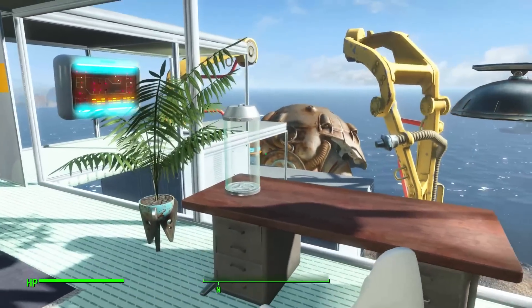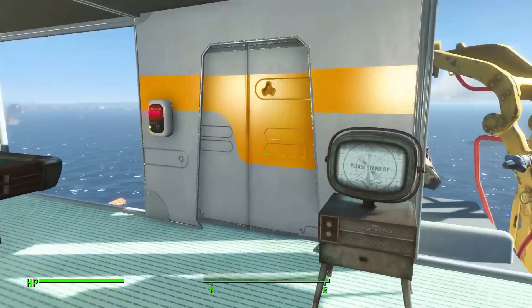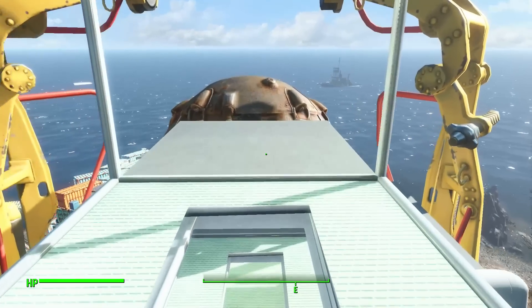As you can see now from my room, from my desk, I can see my mecha robot. How to go in the robot, you say? Well easy — first of all, you need to input the password. Alright, let's go in.